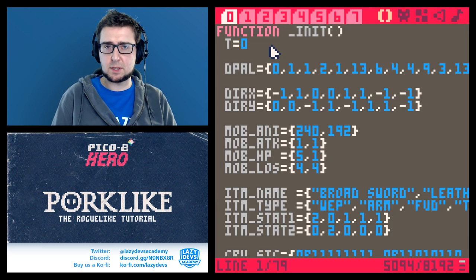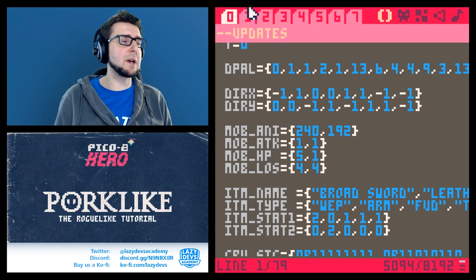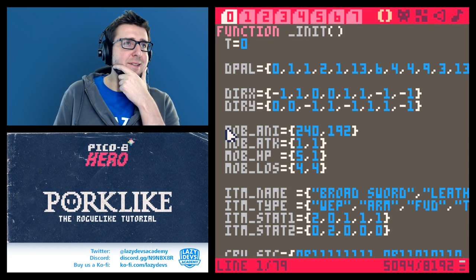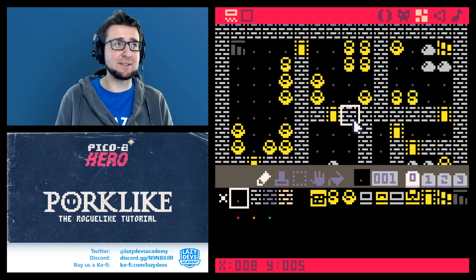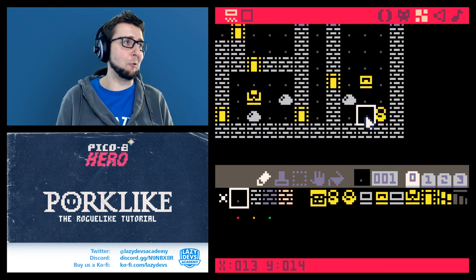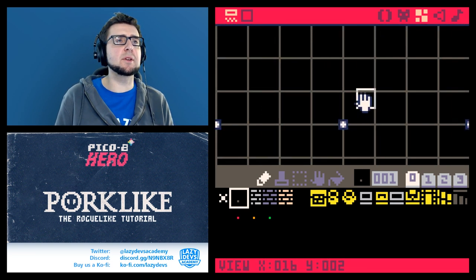I want to have a start screen — I call it a hub world — but the problem with the hub world is that it will not be procedurally generated, it will be manually crafted. That's tricky because now everything is procedurally generated. We had a manual craft level before, so how do we handle this?